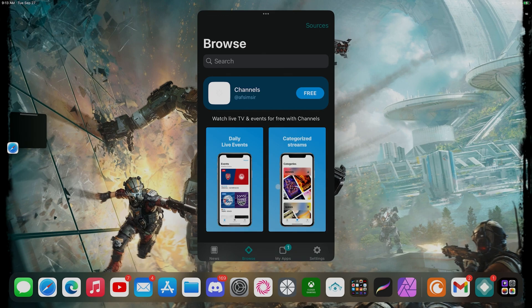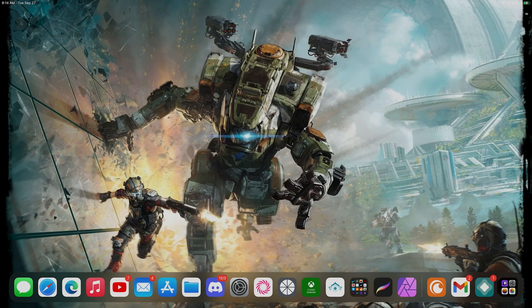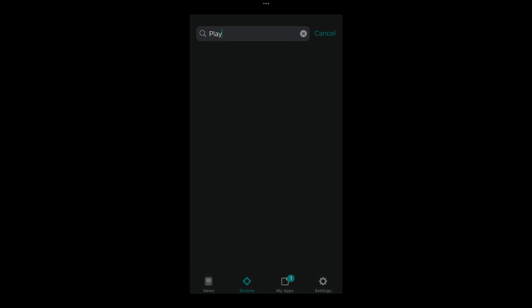So after you set up AltStore, you can go in here and search for Play. You can search right here at the top. It's showing my different screens — sorry about that, let me switch the screen so you guys can see it better. You go to Browse and search for Play, then hit Enter. It will take a while to show up but this is usually where you find it.